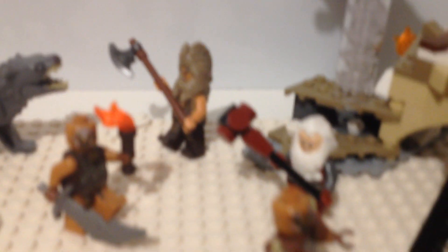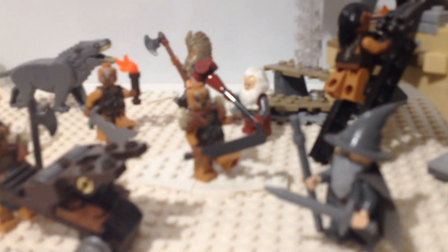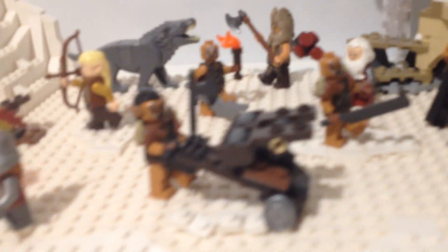There's Azog here with two orcs flanking him, and this orc just put down a catapult. Then there's Dain, Legolas, and Bion about to fight a warg, and then Balin and Gandalf about to fight two orcs, because he's one of the strongest wizards in all of Middle-earth.